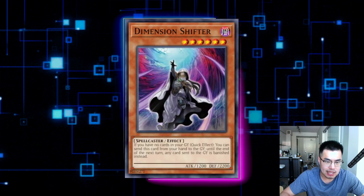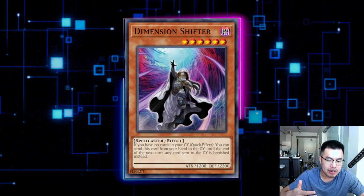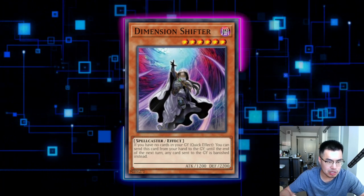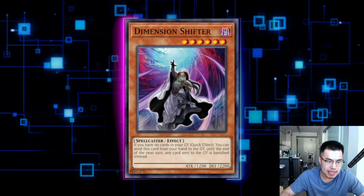If you're playing a deck that doesn't require the graveyard, Dimension Shifter is amazing against Sky Striker, because this deck requires spell cards in the graveyard to get the effects of Kagari, to get their secondary effects, to set them off of Multi-Roll, and so on. Stopping them for two turns with Shifter is very, very nice. Definitely side it against this deck if you're playing something like Kashtira.